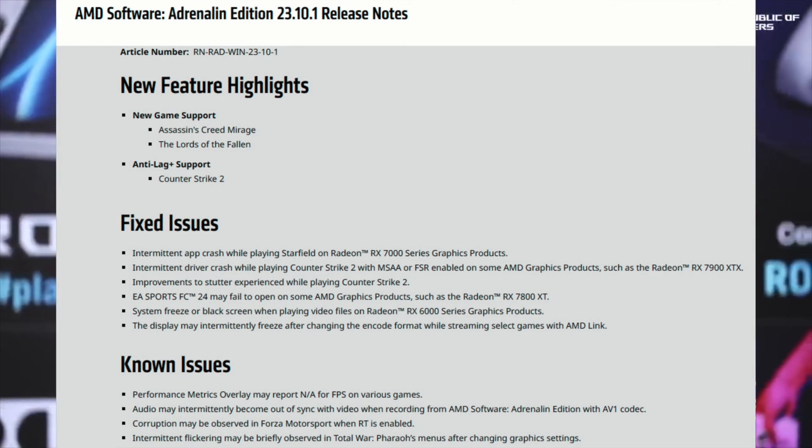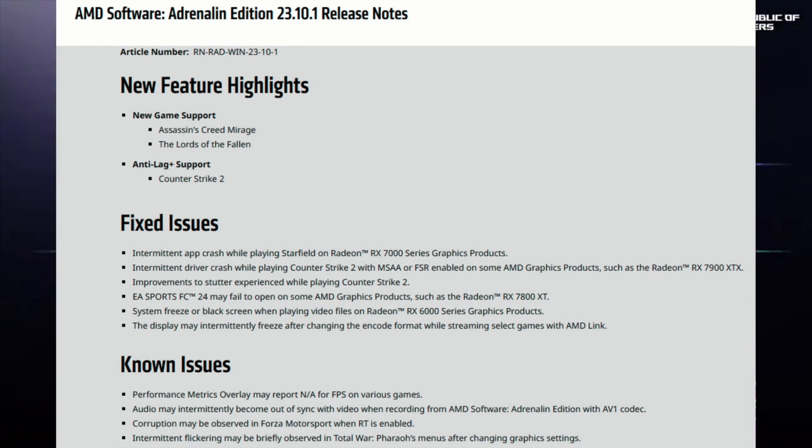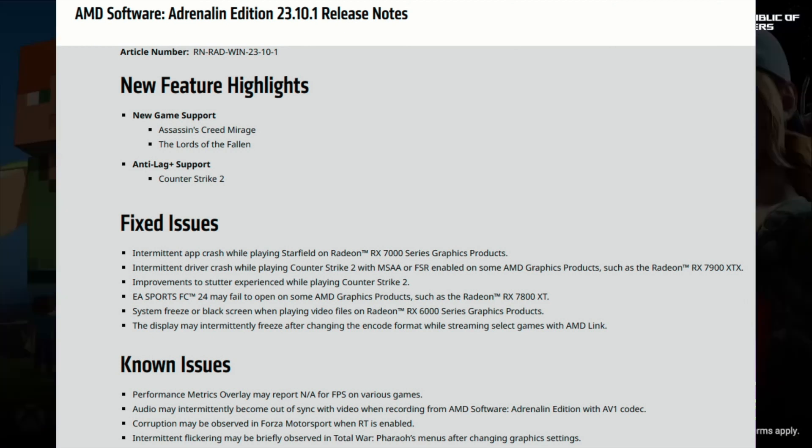One of the main issues I experienced is the performance metrics overlay reporting 'any' while playing — basically the FPS counter just won't show. I've seen that happen a couple of times. It's not a major issue; you can end the overlay and restart it, or close the game. There are also a couple more bug fixes implemented to improve the overall gaming experience on the Ally.